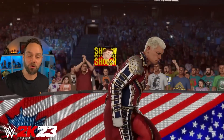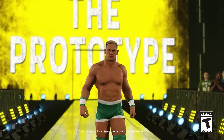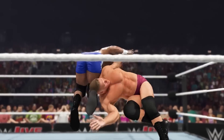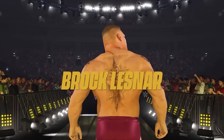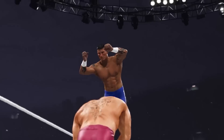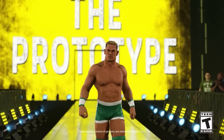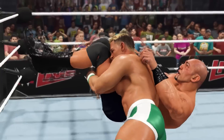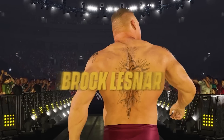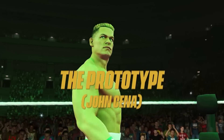A lot of news has come out over the last few days regarding the game. The first thing we want to talk about is the new trailer for the Icon Edition, specifically for the Ruthless Aggression Pack. The Icon Edition is sold digital only, which is a bummer — much like they did with the NWO Edition for 2K22. The biggest draw for the Icon Edition is that pack, where you're getting Prototype John Cena, Randy Orton, Brock Lesnar, and Leviathan Batista.